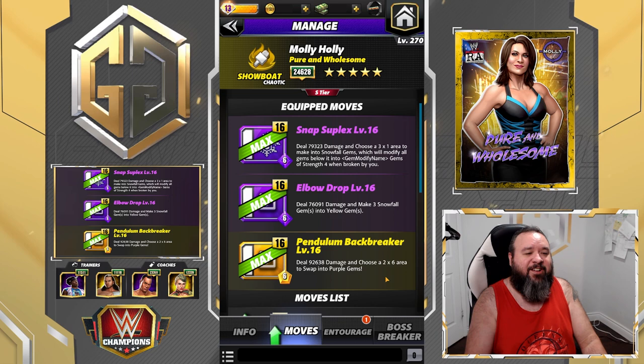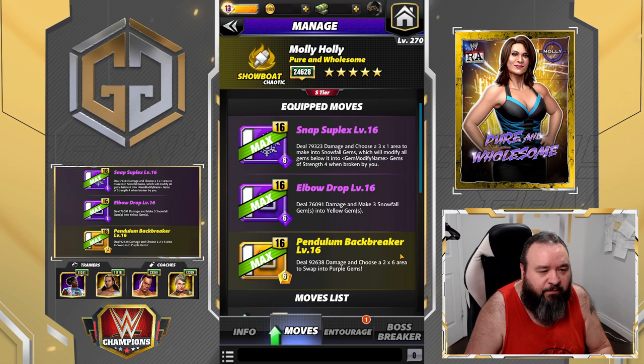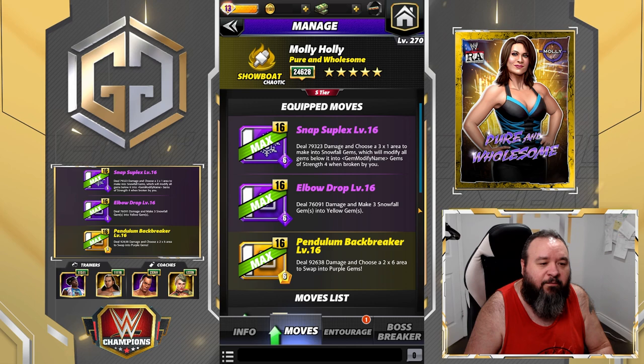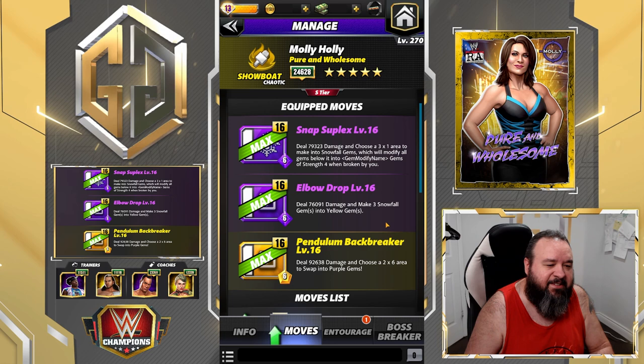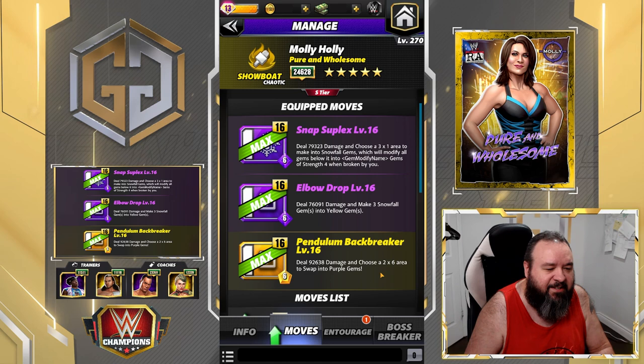This is still going to be working out — I'm sure it is. The Snap Suplex is a six-MP purple move that deals 79.3k damage and chooses a three-by-one area to make into snowfall gems, which will modify all gems below it into multiplied gems of strength four when broken by you. The Elbow Drop is a six-MP purple move dealing 76k damage, making three snowfall gems into yellow gems. And the Pendulum Backbreaker is a six-MP yellow move dealing 92.6k damage, choosing a two-by-six area to swap into purple gems.